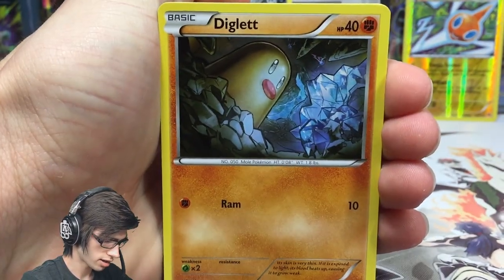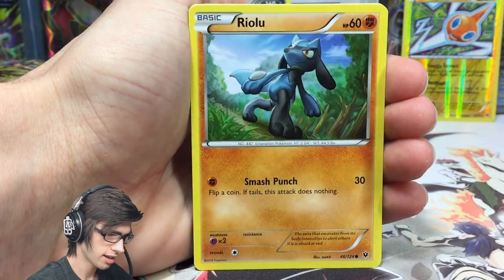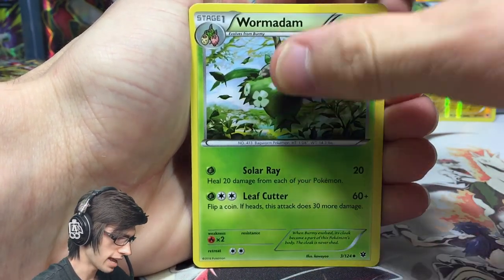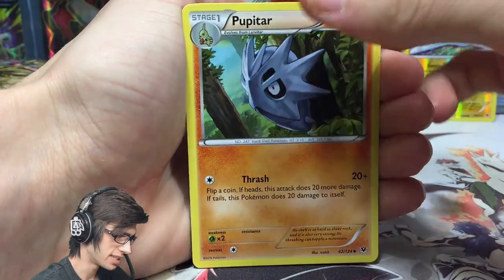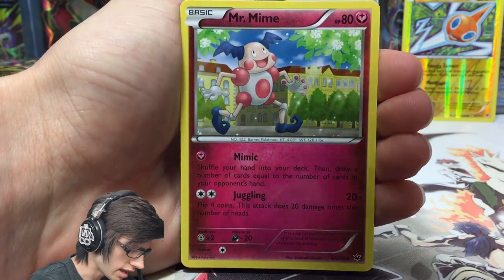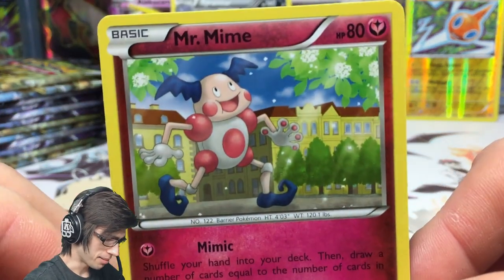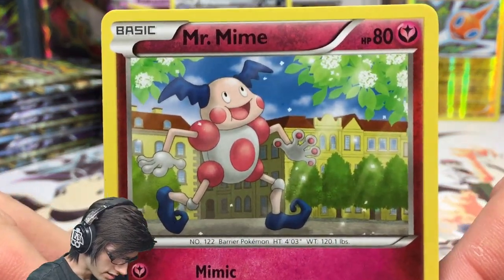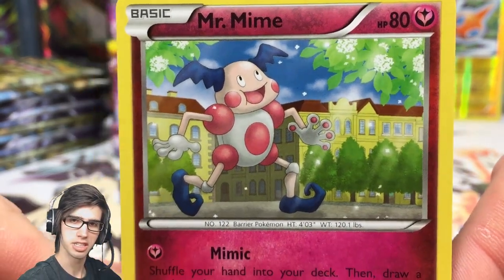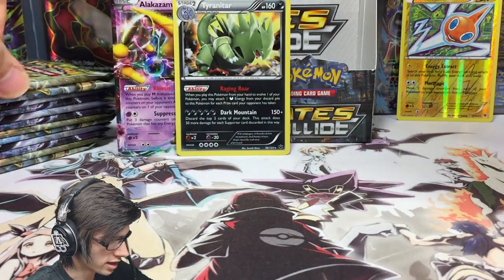We've got a Diglett, Spoink, a Ralts, Solosis, a Fennekin, Servine, Wormadam, another Wormadam, Pupitar, Cottonee, and a Mr. Mime regular rare. Mr. Mime has been popping up in a lot of recent sets. The art looks nice — easy on the eyes — with the moves Mimic and Juggling.